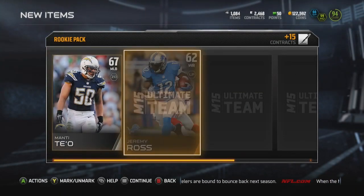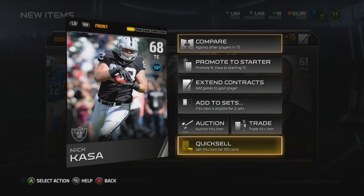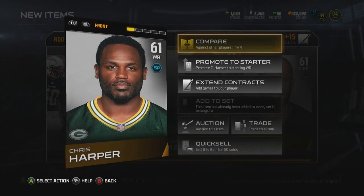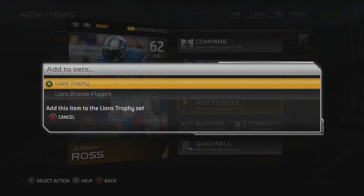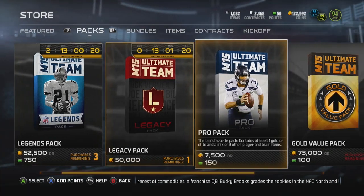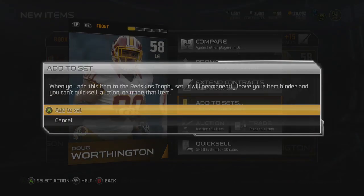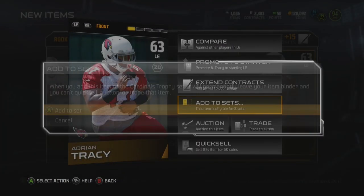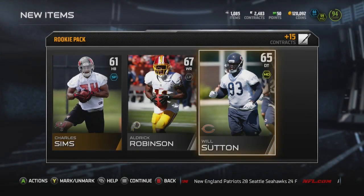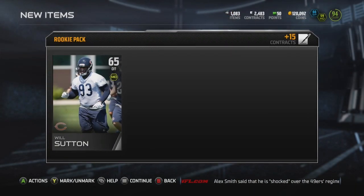Last rookie pack of the video right here. Let's try and get a couple more hits. We get Vic Soda — he goes into the Steelers trophy set, I already added him. Nick Costa goes into the Raiders trophy set, nice. Jeremy Ross goes into the Lions. If you aren't lazy, I would definitely recommend pulling some of these rookie packs. I've bought silver and bronze cards for 3,000 to 4,000 coins — you can search the market, pull some of these packs, and all these cards are going into sets. We already hit 3 out of 5 and we end up hitting 4 out of 5 on our last rookie pack.